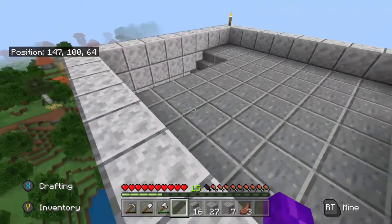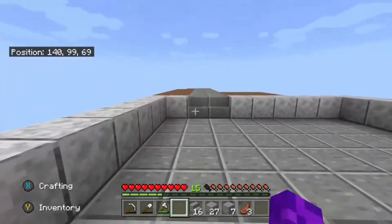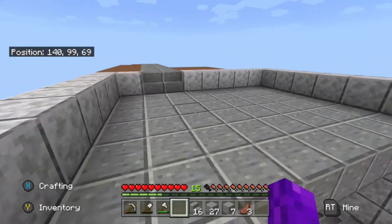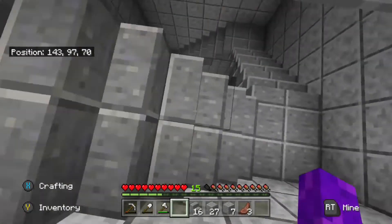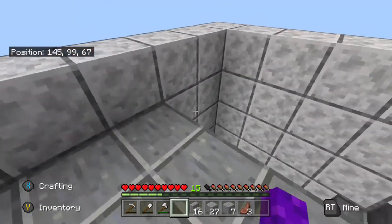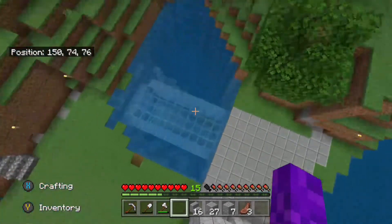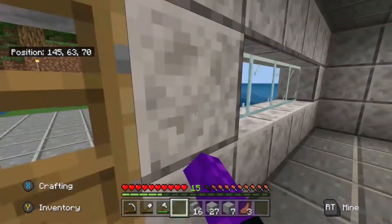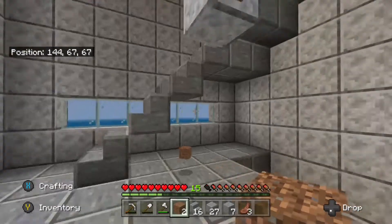Quick update: we did make it to level 100, but our staircase is ending us at 99. So we're going to stop there and kind of make this its own little house. I'm planning on putting some type of water drop in the middle just to make it easier for landing. Or I could build a little deck where you can just jump down right here. I think that's actually a better possibility than building something in the middle.